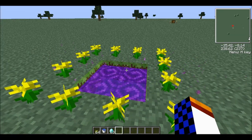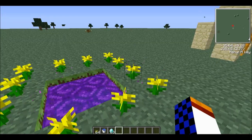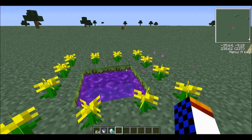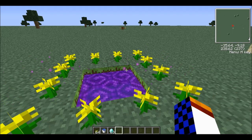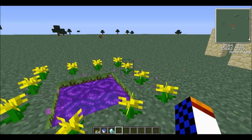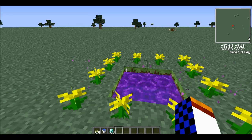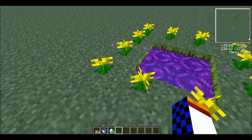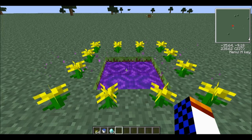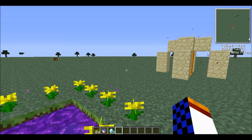If it doesn't work, 99% of the time you didn't download it correctly. The other 1% is just some unusual problem that shouldn't happen. You don't have to use flowers — you can use saplings or whatever — but I suggest flowers. Make sure you place something on every single block, including the corners, because I've tested that.